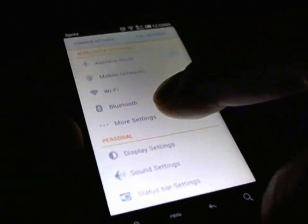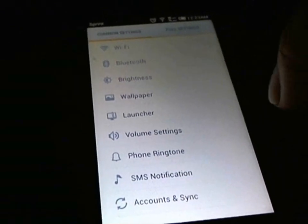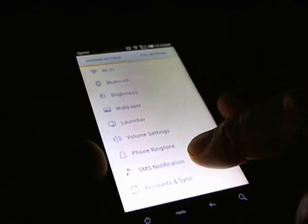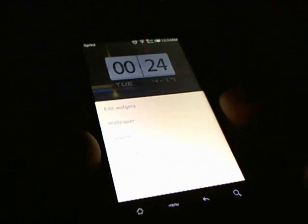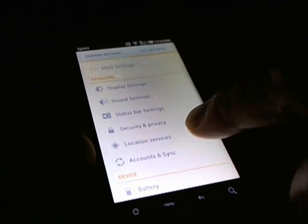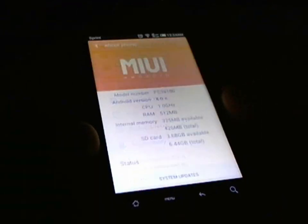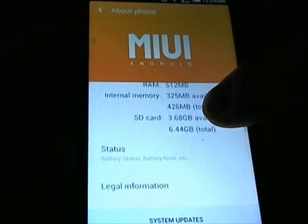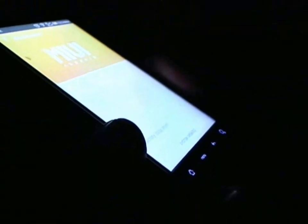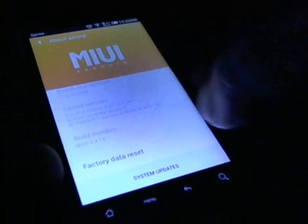In the settings menu you have the common settings and then you have the full settings. The common will just show you the switches you can turn on and off — like wallpaper and brightness. In full settings you can scroll all the way down and you'll see everything according to your account, networks, and storage. Going to 'About Phone' will show you the version and everything on there, including the kernel — which is actually the TMA kernel 1.0. It's pretty good for your build.